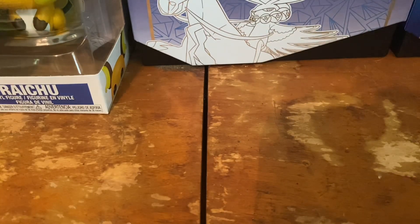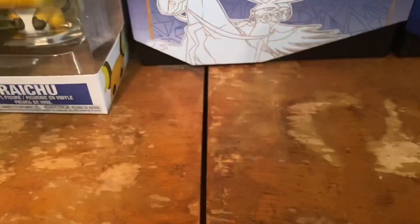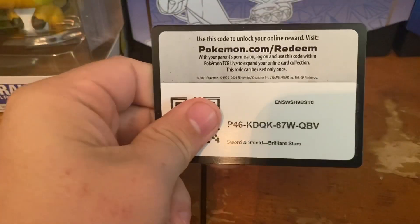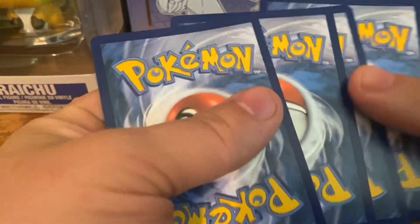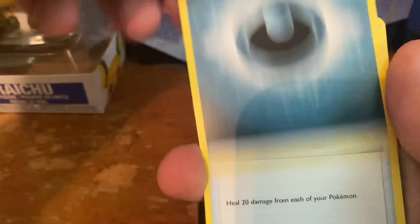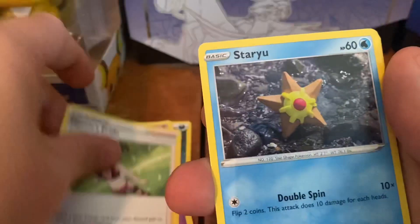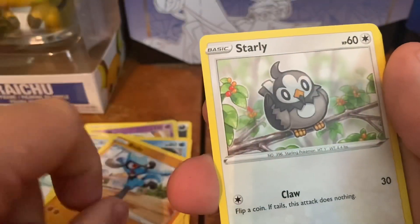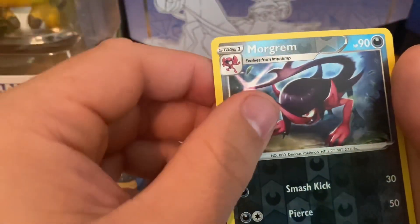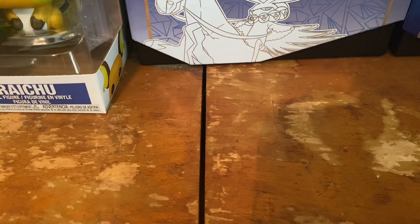We're going to open up the only Charizard pack art I have. Let's see if we can start off with a banger. We got a code card, fire energy — hello darkness my old friend, shoutout to old-time Pokey. Fresh Water Set, Sigaliff, Marnie's Pride, Raiolu, Star Lee, Melsuri, Crobat, Morgrem for the reverse, and a Moltres. A hollow rare to start things off.